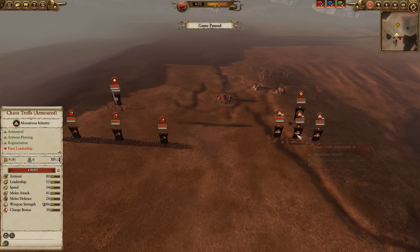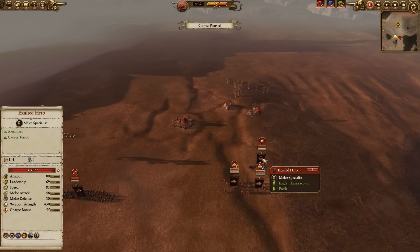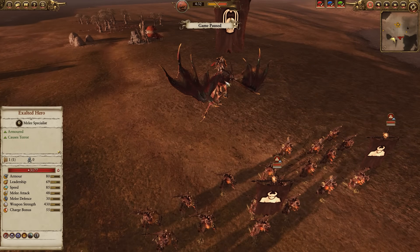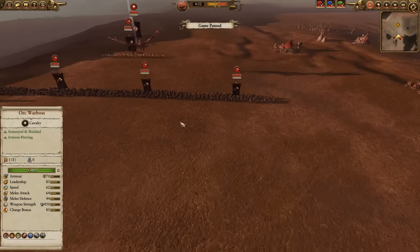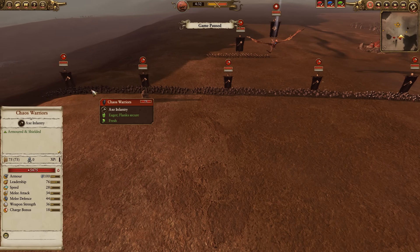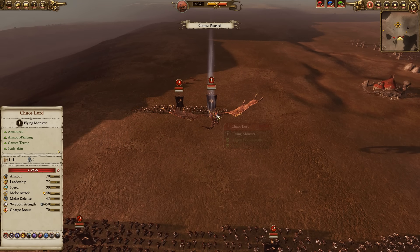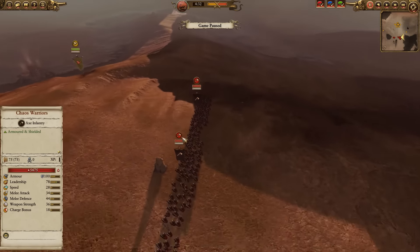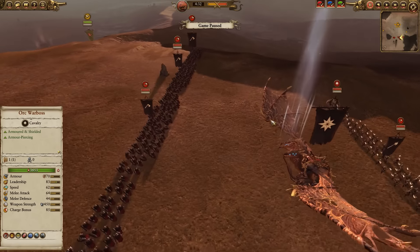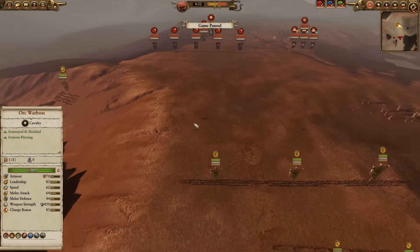My opponent brought three units of Armored Chaos Trolls, an Exalted Hero on a Manticore, five units of regular Chaos Warriors as his mainline, Chosen with Halberds, and then a Chaos Lord on a Chaos Dragon. So those are the army selections.